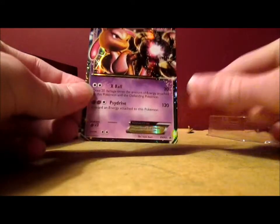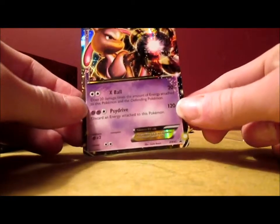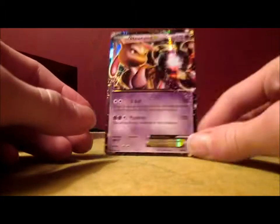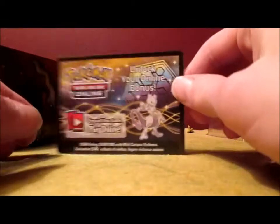Here's the Mewtwo EX — this is my second one. I also bought a package of top loaders because I'm getting low on them. There it is, it's the promo card — you have to get the actual card from the actual set separately. And there's the online bonus code card.